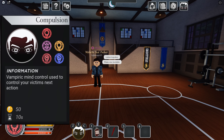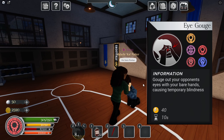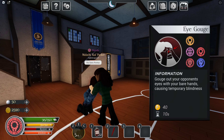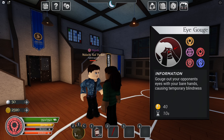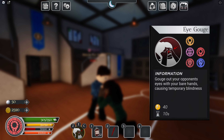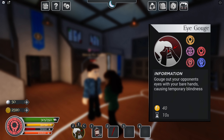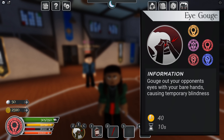Maybe werewolves too, I do not fully know. Next, Caleb has eye gouge, which puts a victim on their knees and gouges their eyes out. What it looks like from the victim's perspective is basically your screen gets really blurry, and the victim will be semi-blind for a little bit.